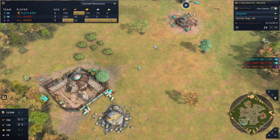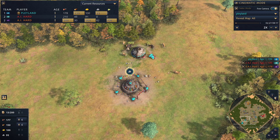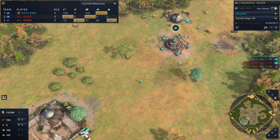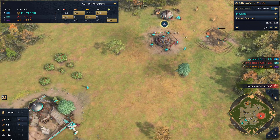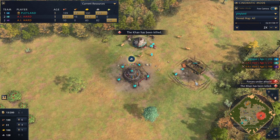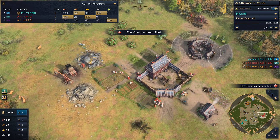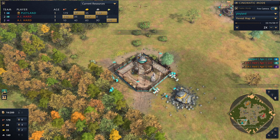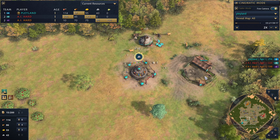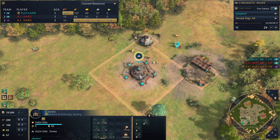There are a lot of downsides to playing the Mongols. Probably the most glaring weakness is that they are completely unable to build any form of walls — no palisade wall, no stone wall. But they do have the ability to use stone. Here I'm building a stable and it's still the Dark Age. They level up much faster than I do but I stay in the Dark Age a little bit longer because I'm spending my resources on a stable and just churning out two early horsemen at a time using the stone.